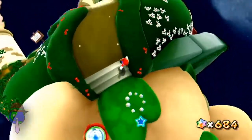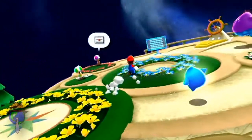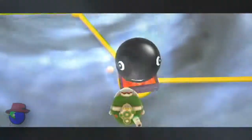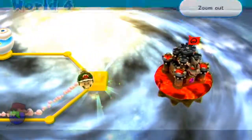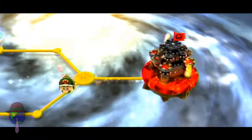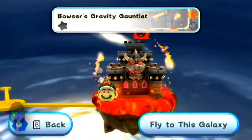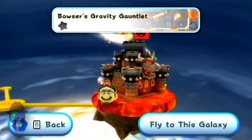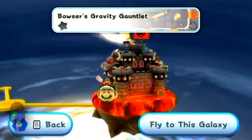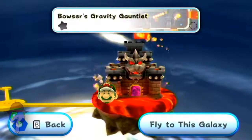Anyway, since we're approximately 18 minutes into this, unfortunately we really don't have time for the Bowser level because Chompworks Act 2 was just absolutely awful. So in the next episode of Let's Play Super Mario Galaxy series, we will be going to Bowser's Gravity Gauntlet. We'll see you in the next episode, guys.